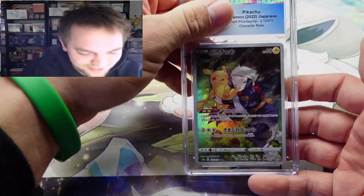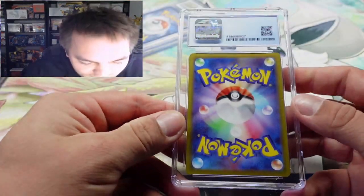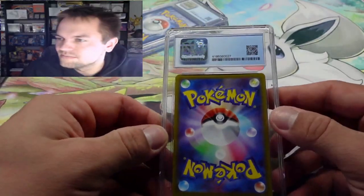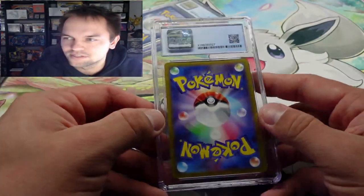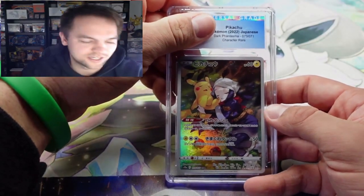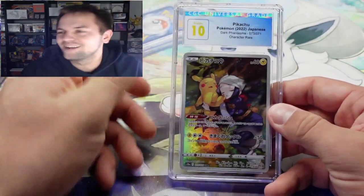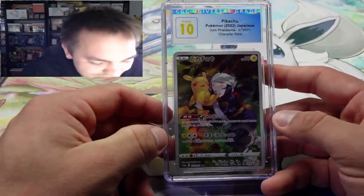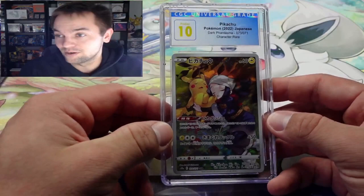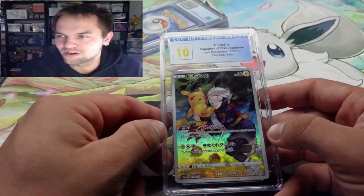We've got the Pikachu from Dark Phantasma — a character rare. It looks very clean. Do we get a ten? We need another ten. Pristine ten — we got it! No perfect tens today but this is still a really cool card.